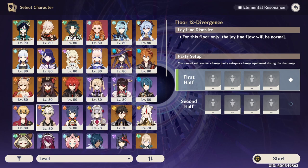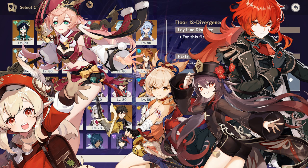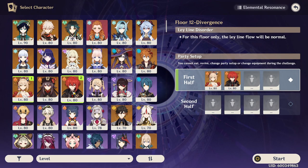Effectively, this means you have to pair Thoma with a normal-attacking pyro-type team — characters like Diluc, Hu Tao, Yoimiya, Klee, or Yanfei. However, you will quickly realize that Bennett is a much more suitable choice as both a defensive and offensive option for almost all of these characters.